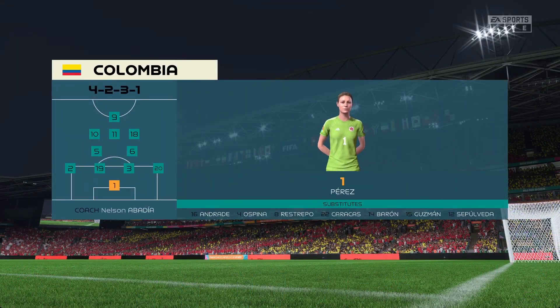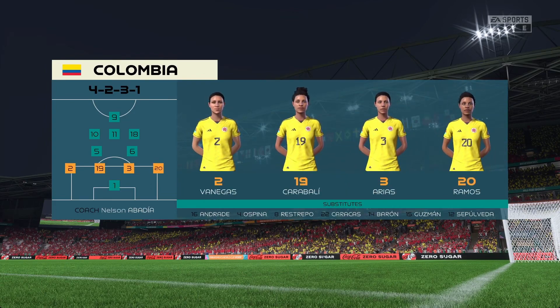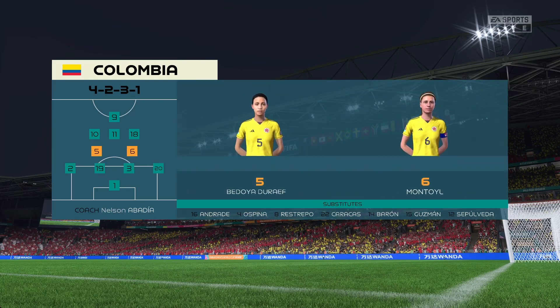Here's how Colombia will begin the game. They're starting with an attacking 4-5-1 formation, with three players in advance of two holding midfielders. It's important that the wide players come infield to join the centre forward at the right time.